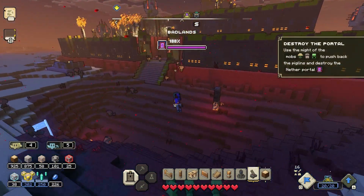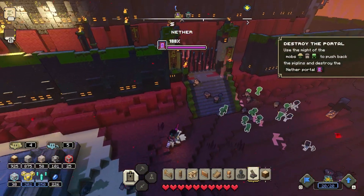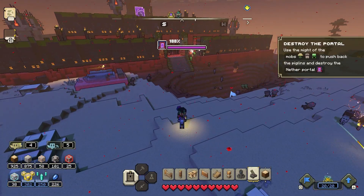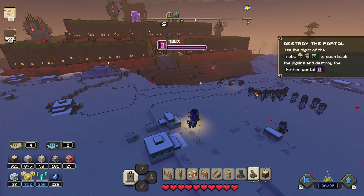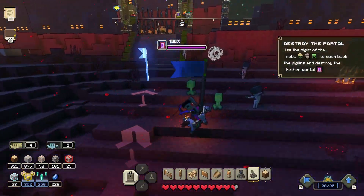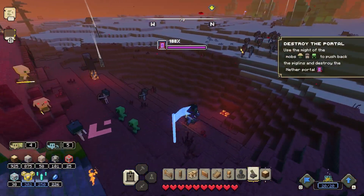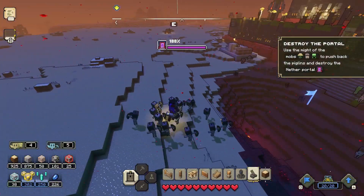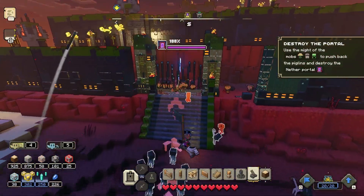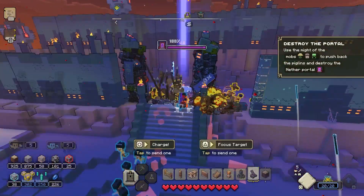Be careful because creepers die very quickly. I had an army of creepers but it kind of failed — I went towards the gate and not all of them made it; a lot blew up just beforehand, which is very annoying. But I did have three that got close enough to the gate, and that was actually enough to destroy it — which shows you how powerful they are. My skeletons can shoot enemies behind the gate, and then boom — gate destroyed.